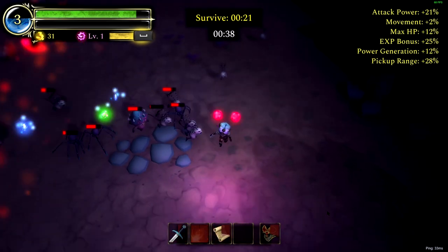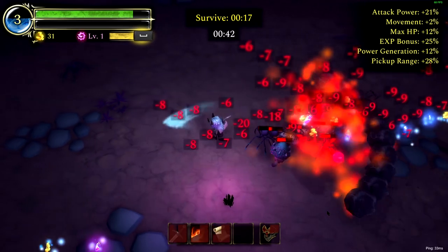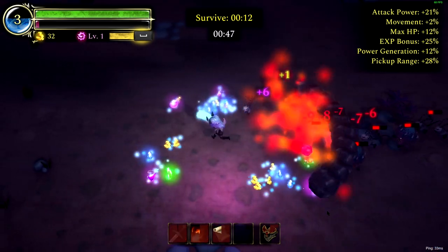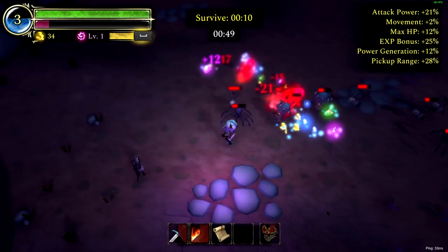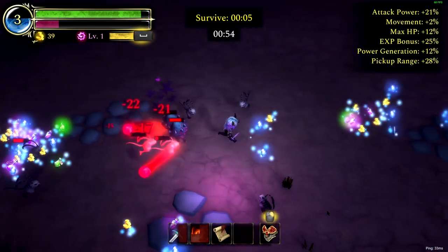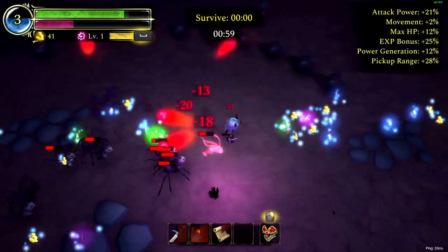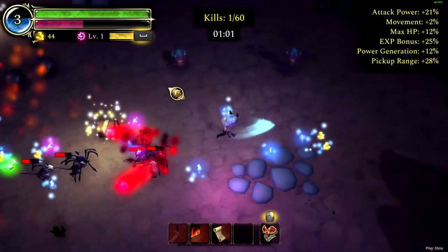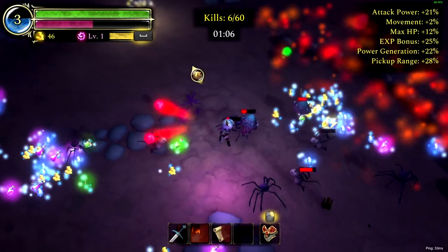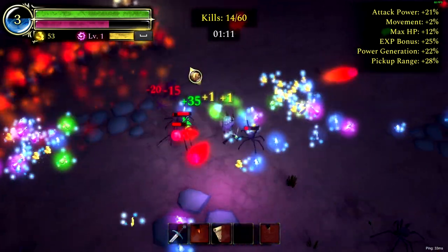Okay, so we have different enemies here this time. Looks like we're fighting mushrooms and spiders. I think they have aggro range — they're not actually following me all the time. So this is easy. They're not dying that fast. Power. Yep, the enemies are a lot tougher here.